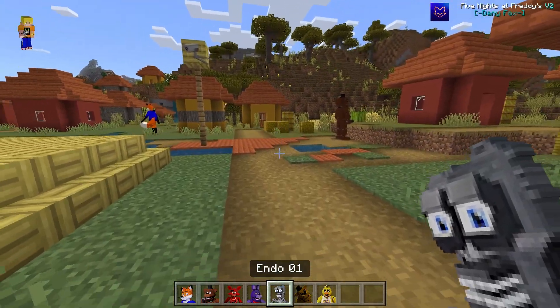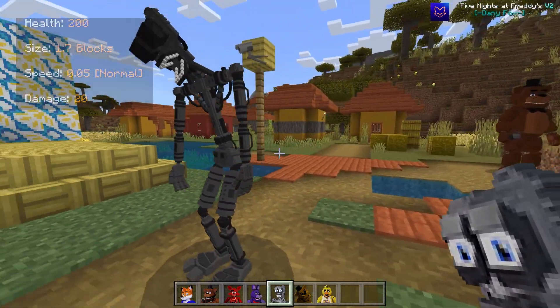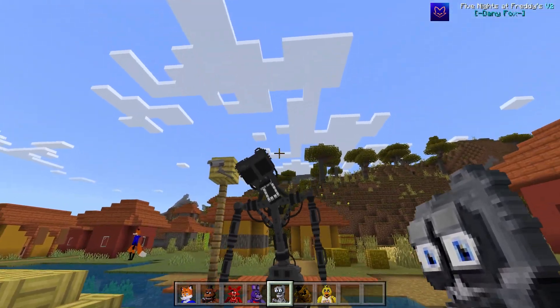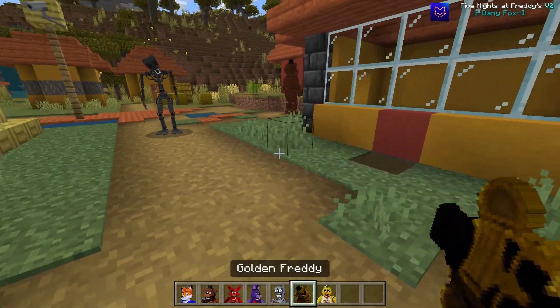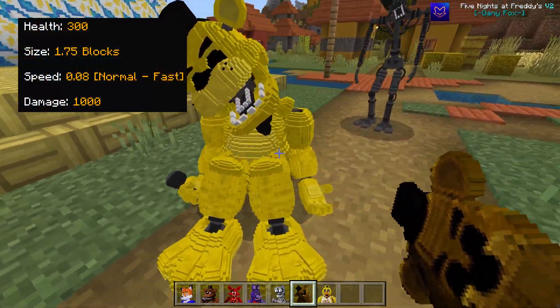Next up we've got Endo. Endo's a special one because in one of the other modes — he's asleep right now — you can actually edit him to make him any one of those characters. That's pretty cool.